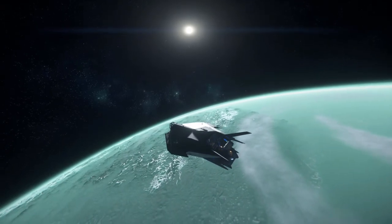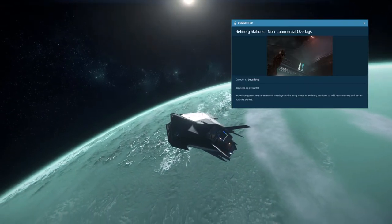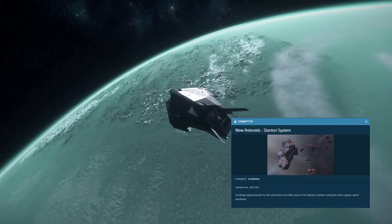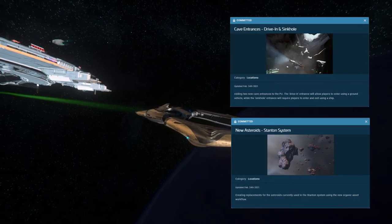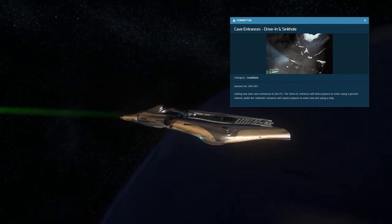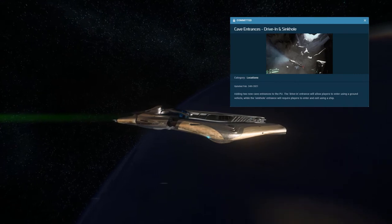Firstly, we're going to look at the locations. Right now, refinery station non-commercial overlays are committed. The new asteroids are committed — I'm really excited about this one. The new cave entrances, drive-ins, and sinkholes are also committed. I'm also super stoked about this.